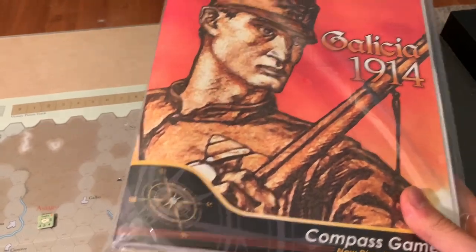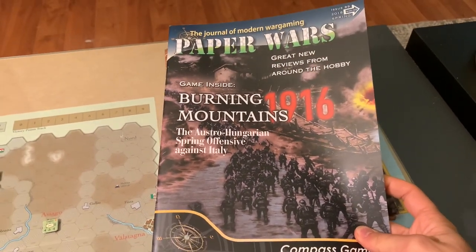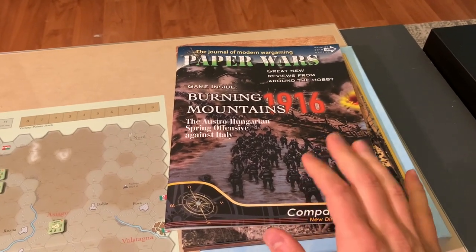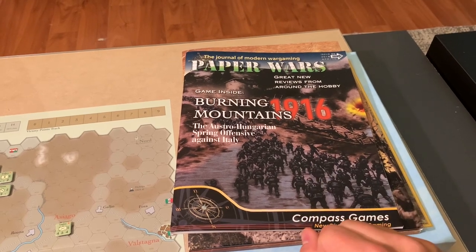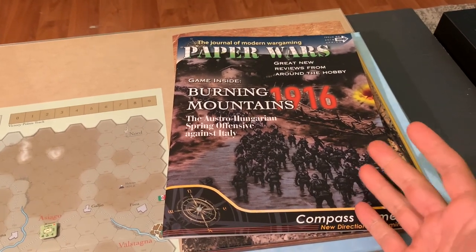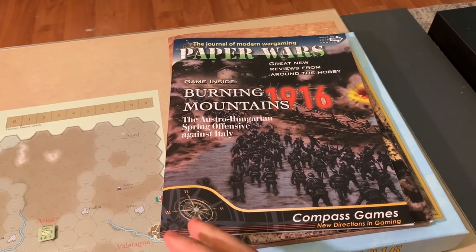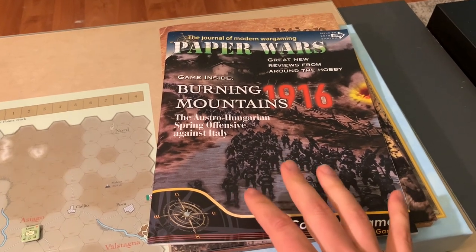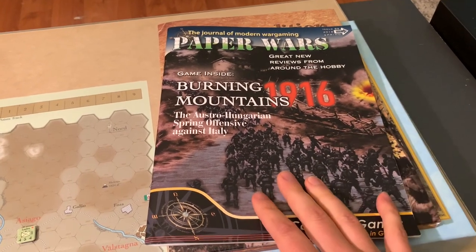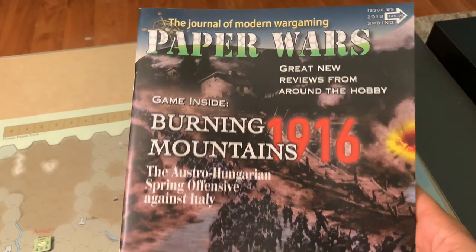So why do I have Galicia 1914 pulled out? We're actually playing another Paper Wars game from Compass called Burning Mountains 1916, the Austro-Hungarian Spring Offensive against Italy. We've done some East Front this month, a little bit of West Front, though that did not go as great as I had hoped. So now we're going to do a little bit of the Alpine Italian Front, which is to me the most fascinating part of World War I from a perspective of it doesn't get talked about a lot. This is Burning Mountains 1916 from issue 89, the spring 2018 issue of Paper Wars from Compass.